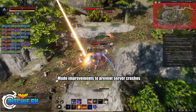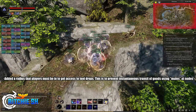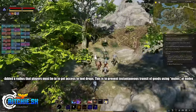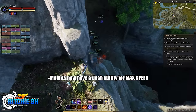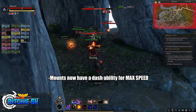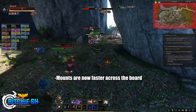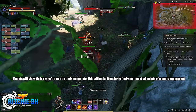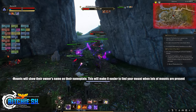They also made improvements to prevent server crashes, and added a loot radius requirement — previously in a party, even if you were on the other side of the map when a green item dropped, you could still roll and claim it. This change prevents instantaneous transitive goods using mules at nodes. Mounts now have a dash ability for max speed, the first of many mount abilities to come. Mount speed was upped to 35% instead of 30%, and animal husbandry mounts are now 40% instead of 35%. Mounts will also now share their owner's name on their nameplate, making it easier to find your mount when many are present.